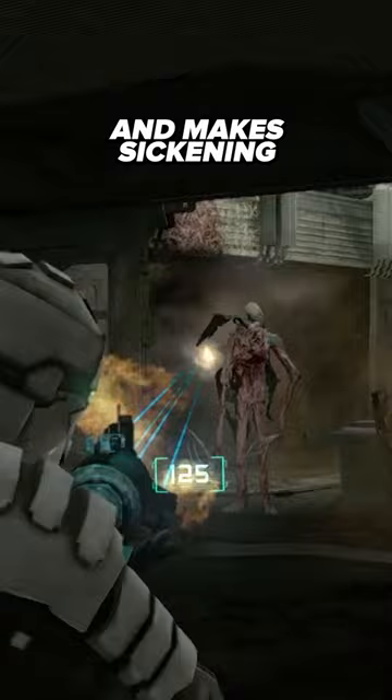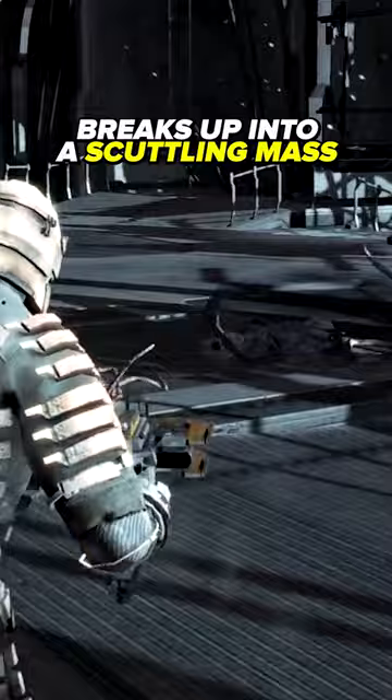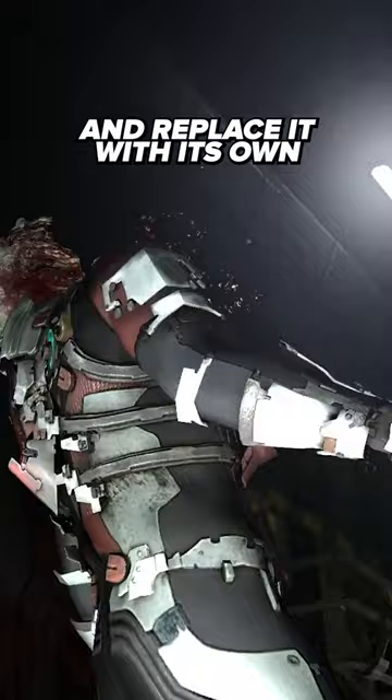Dividers are typically very tall and thin and appear to be almost skeletal, but the worst is when you actually attack them and the creature breaks up into a scuttling mass of smaller Necromorphs. If you don't act quickly, you could find yourself overwhelmed in seconds, and if the Divider's head manages to latch onto Isaac, it'll brutally sever his and replace it with its own, taking over his body.